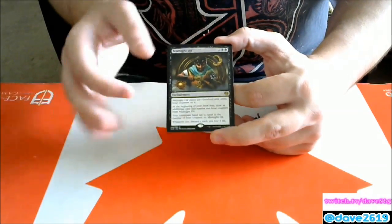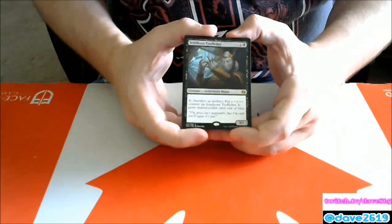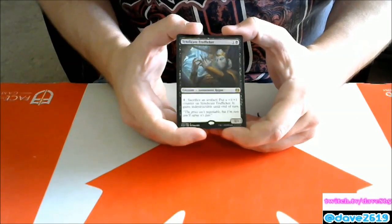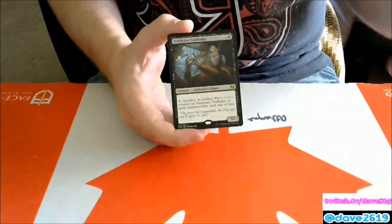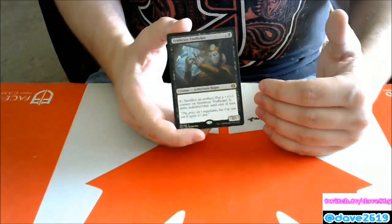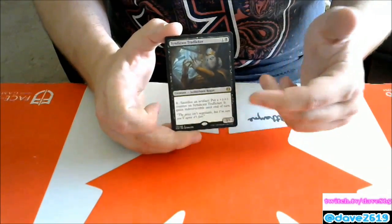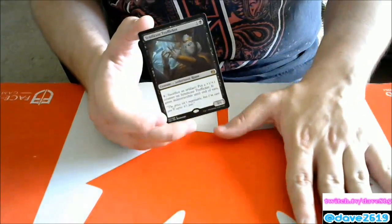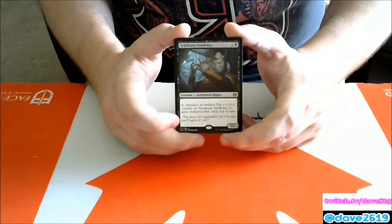Syndicate Trafficker — one generic and a black for a 3/1 Aetherborn Rogue. For one generic, sacrifice an artifact to put a +1/+1 counter on it, and it gains indestructible until end of turn. In an aggressive black deck this is your rare — it's a 3/1 that doesn't come in tapped. You can keep attacking for 3, 3, 4, 4 and if they try to block a servo just trades. I don't think it'll see competitive play though, because I want my artifacts to do things rather than just sacrifice them.